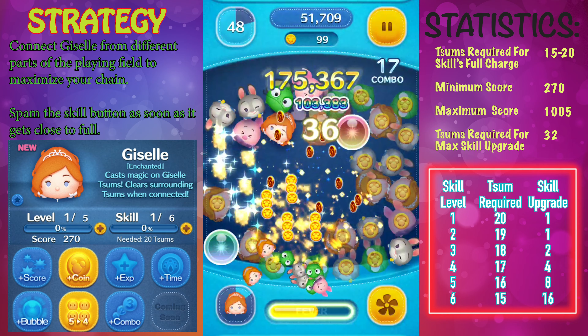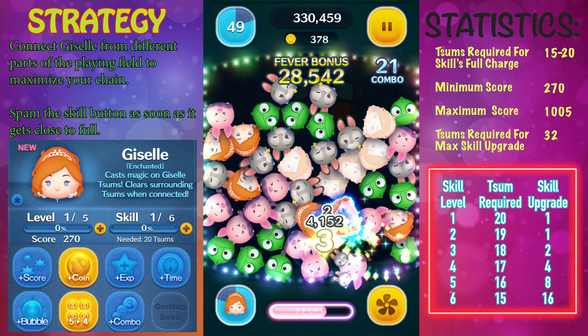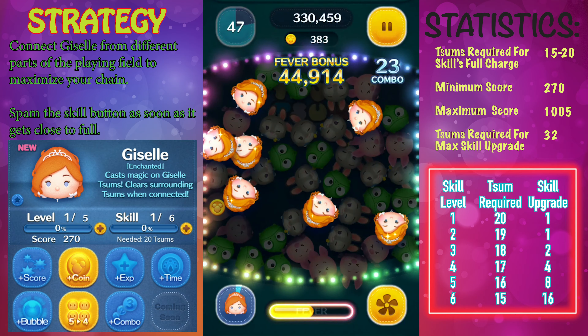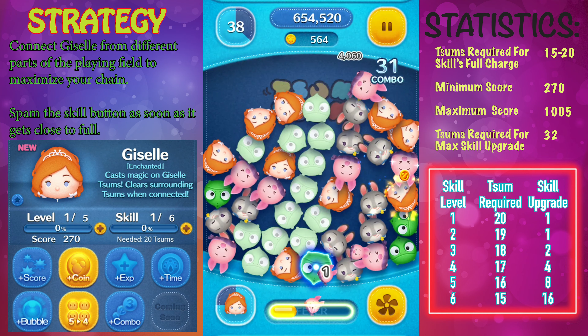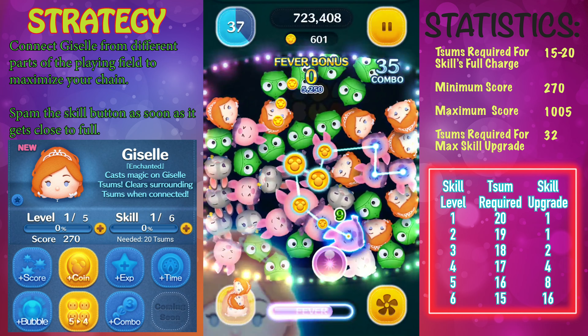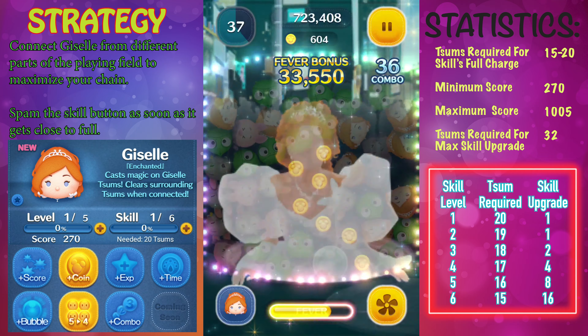Let me get into her stats really quickly. In order to charge her up fully, that's going to range between 15 to 20 depending on what skill level you have Giselle at. Her minimum score is 270 with a maximum score of 1005. In order to max her out you will need to get a total of 32 copies of Giselle in the premium box, and right now it is lucky time, so if you get her anytime in April 2021 you'll have a better chance of getting her in the lucky box.